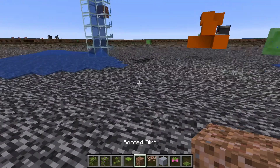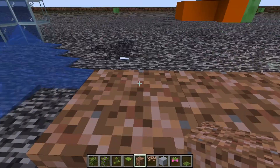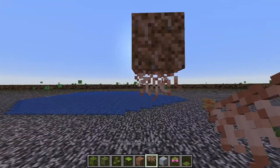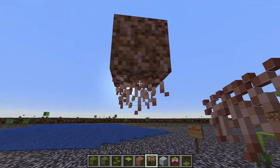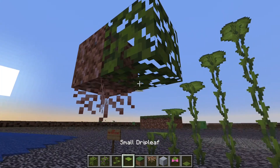Now for the hanging roots. This comes with rooted dirt, which is like dirt with roots — you see these little roots in it? They look so rooty. And you can place hanging roots underneath any solid block, so you can't place it underneath leaves.